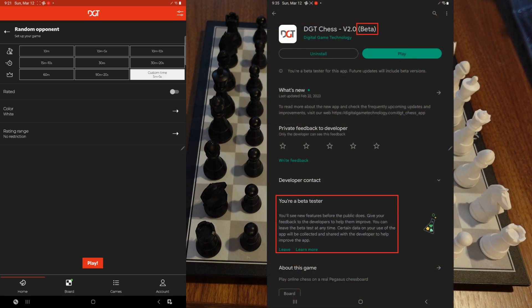I'm going to throw a screenshot up right now. If you want to join the beta, go to the Google Play Store — I'm not sure how it works in the Apple App Store — go to the actual app, scroll down, and you'll see a little thing that says 'join the beta.' On my screen it says 'leave' because I already joined. Just click join, back out, go back in maybe once or twice, and all of a sudden it'll say 'beta' in parentheses beside the name.